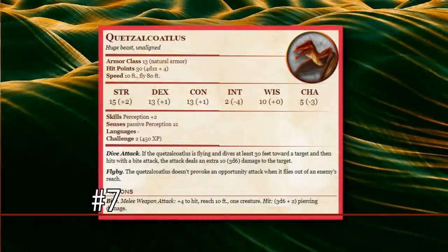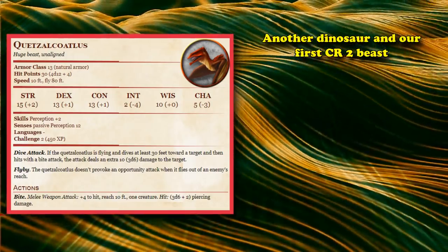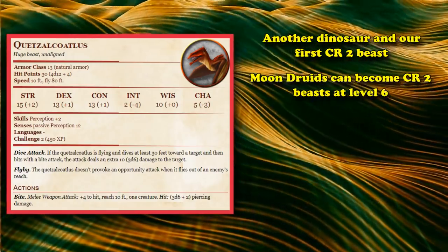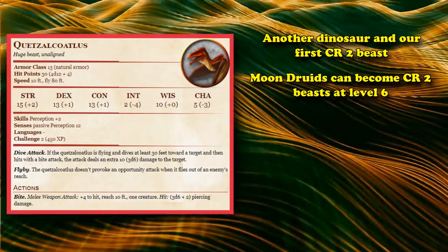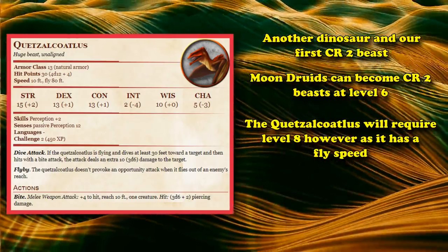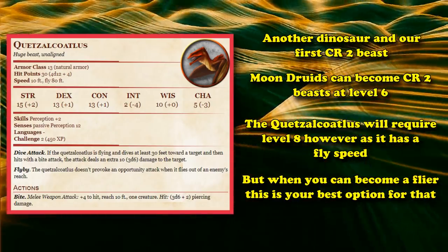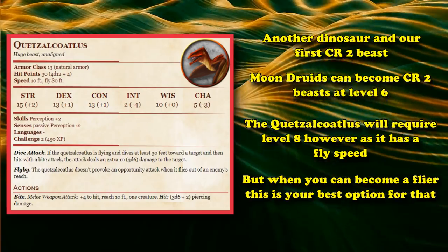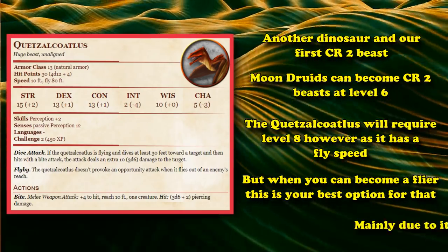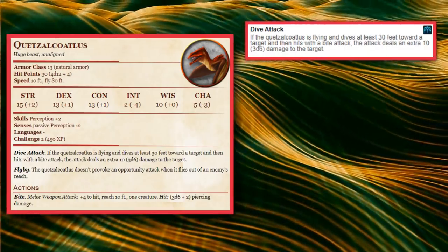At number 7, we have the Quetzalcoatlus. This is another dinosaur and the first creature in the CR2 rating, which Moon Druids gain the ability to turn into at level 6. Although you won't be able to turn into the Quetzalcoatlus until level 8 since it has a flying speed. So as soon as you gain the ability to turn into a flying creature, the Quetzalcoatlus is the best of the flyers, mainly because it has the highest damage of all the flying CR2 and below beasts, thanks to its dive feature.